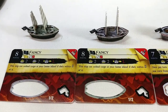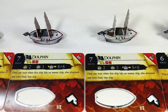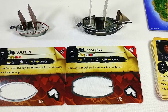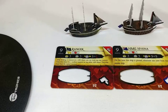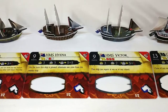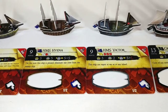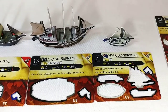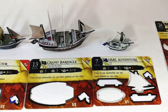Moving on to our ships, we've got two Fancies, which is a common two-mast ship. Then we've got two Dolphins — another common two-mast ship, and I think this one's a little bit better than the Fancy, especially given the point value. Then last on this line, we've got another common, a three-mast ship called the Princess, at a very cheap point cost, so that's good. On the top row, we've got the Ranger, another three-mast common ship. Then the HMS Hyena and the HMS Victor — the Hyena is a very good gold-running ship and the Victor is a very good fighting ship, so these are quite good commons. And then we end with something other than commons: the Grand Barnacle, a pretty good five-mast ship, and the HMS Adventure, one of the more fairly priced one-mast ships.